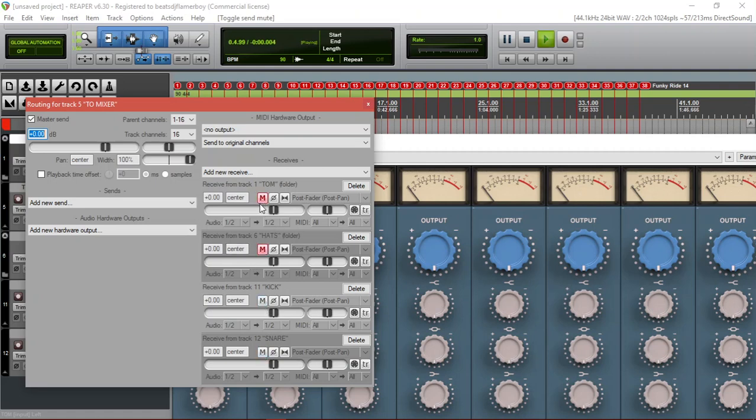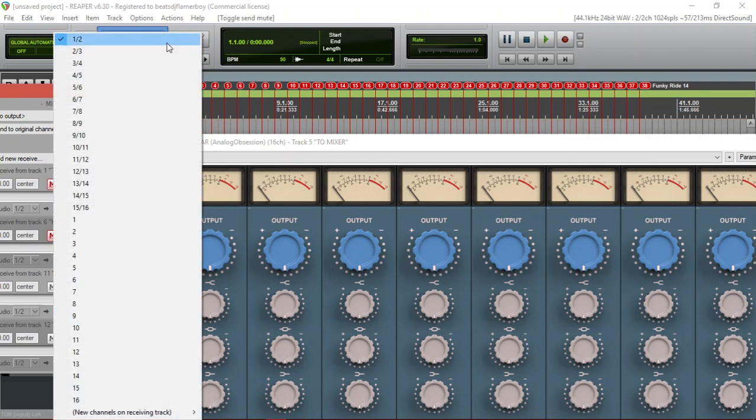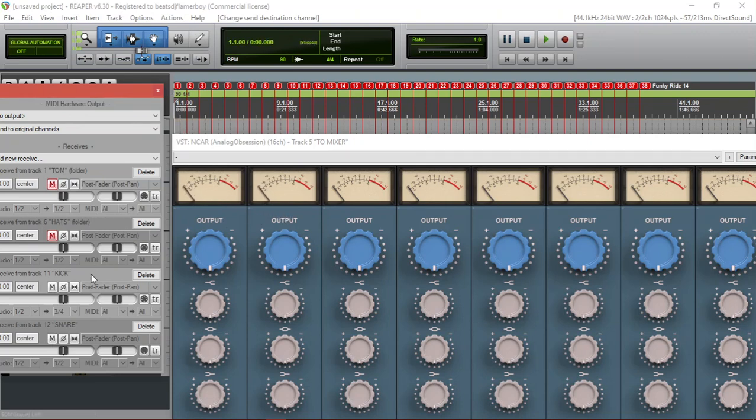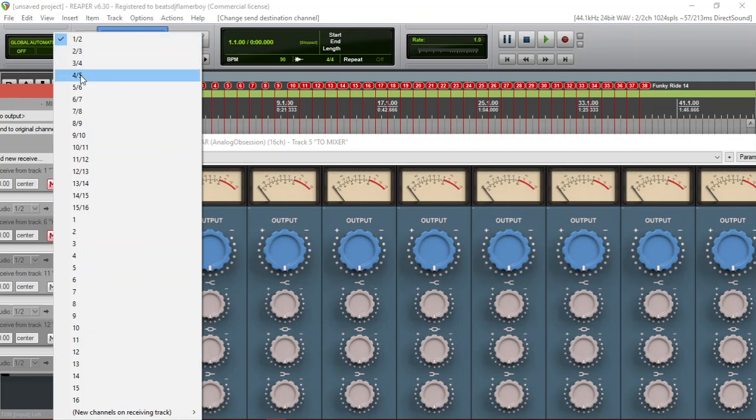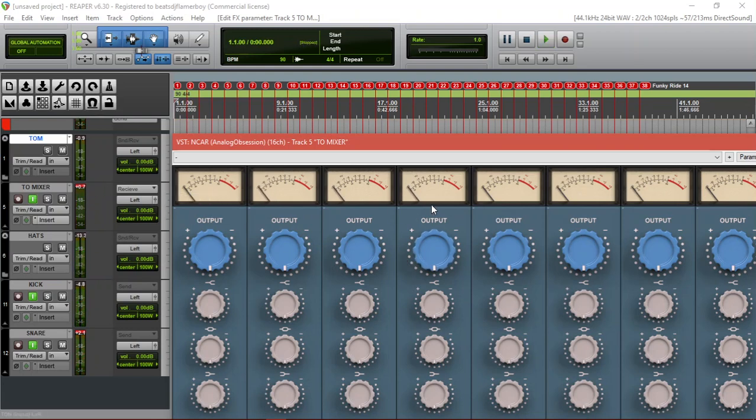The kick should come from one and two and go to three and four. The snare should go from three and four to five and six. You can see nothing on one and two. Let's go to the hats — three and four, five and six, so the hats should be seven and eight. You see how we routed that. In every strip, the channels don't repeat: one and two, three and four, five and six — not one, two and two, three.